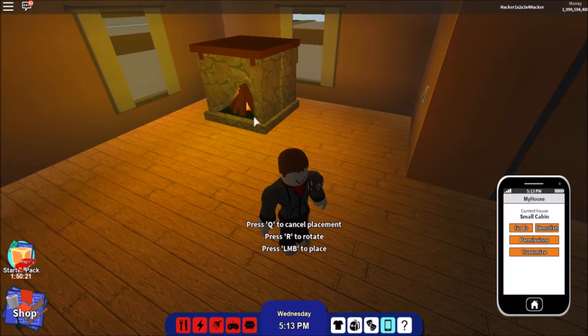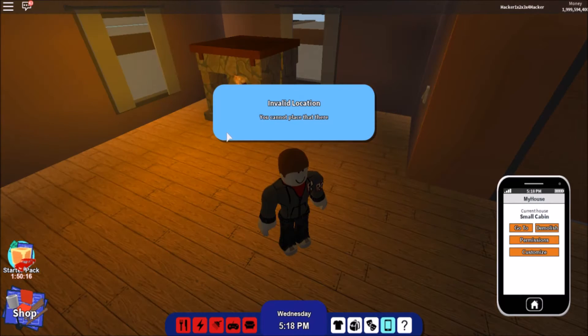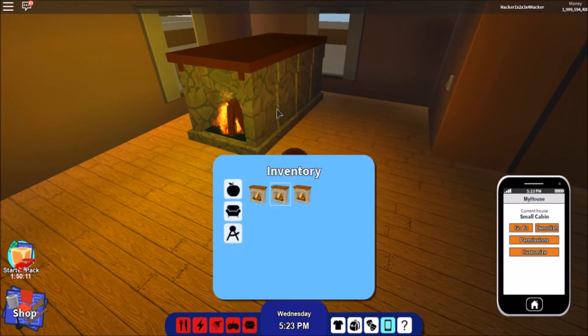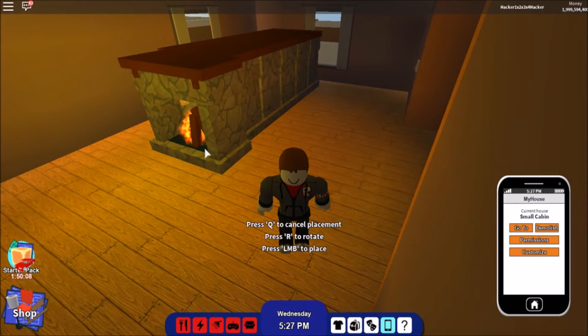Just letting you guys know that this is my second account, so that's why I don't have the stuff that I have in my normal account. You need to put the stuff that you want to duplicate inside your house.